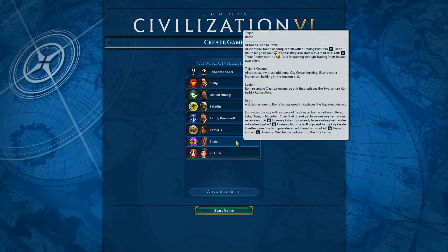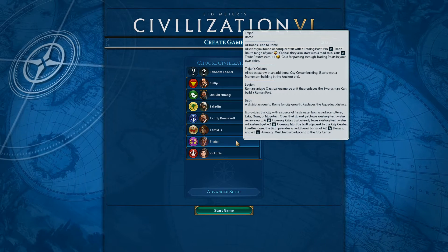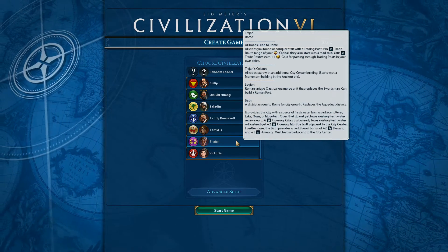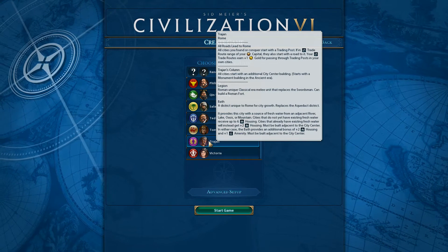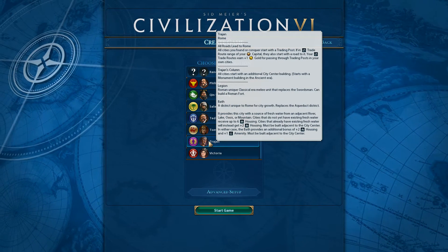The other thing we get is Trajan's Column - all cities start with an additional city centre building. It starts with a monument building in the ancient era. I'm not entirely sure if it changes in the classical era, but regardless, we'll start off with a monument in Rome, which frees us up to build other stuff.